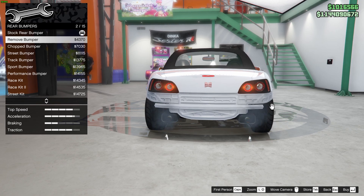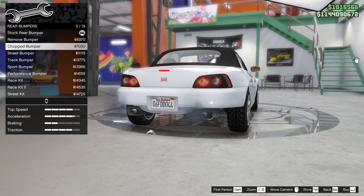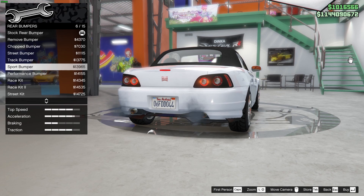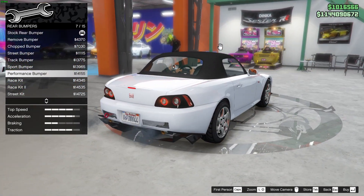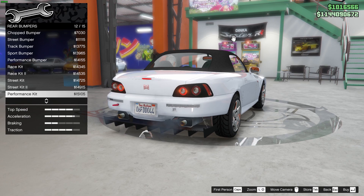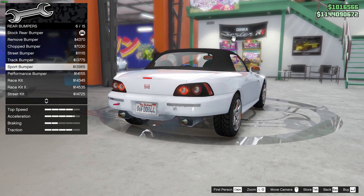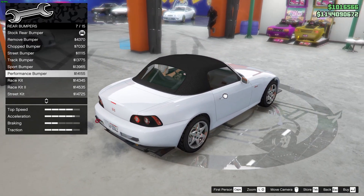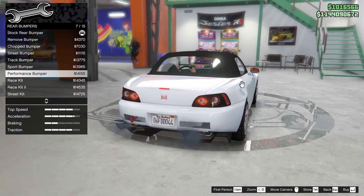Rear bumper — can't remove bumper, chopped bumper — kind of unfinished, not liking that. Street bumper, truck bumper, sport bumper — very nice actually. Performance bumper — okay. Race kit, race kit 2, street kit, street kit 2, performance kit, performance kit 2, track diffuser, tuner diffuser. I think performance bumper is fine. I'll go with the performance bumper, guys.